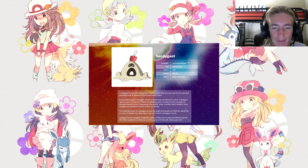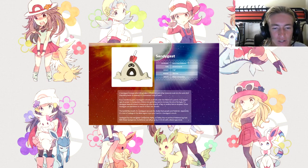Sandygast: the Sand Heap Pokémon, Ghost and Ground type, height of 1, weight of 154 pounds — which makes no sense — with the ability Water Compaction. A Sandygast emerges when the grudges of Pokémon and other creatures soak into the sand after they fall in battle. In essence, it's a possessed lump of sand. If you heedlessly grab a Sandygast's shovel, you'll fall under the Pokémon's control. It uses its power to manipulate children into gathering sand to increase the size of its body.